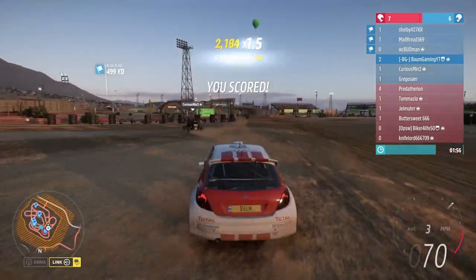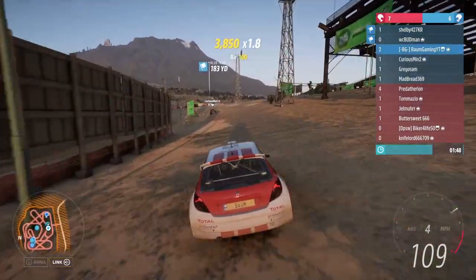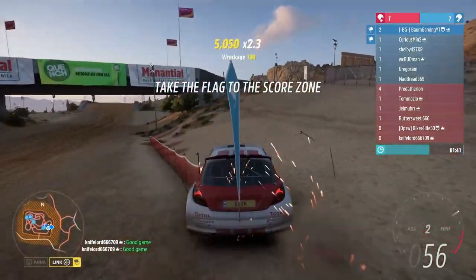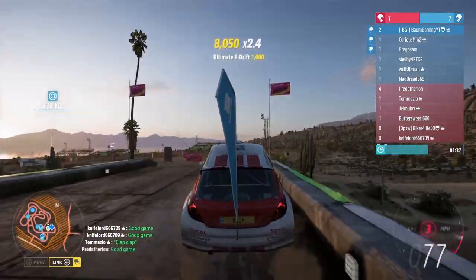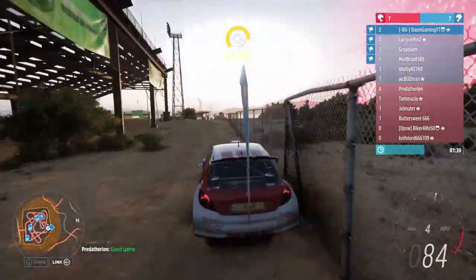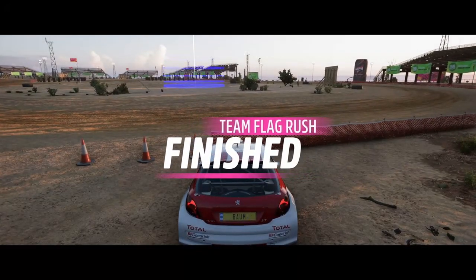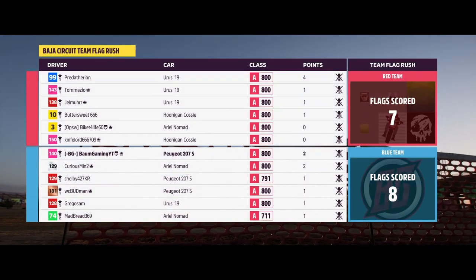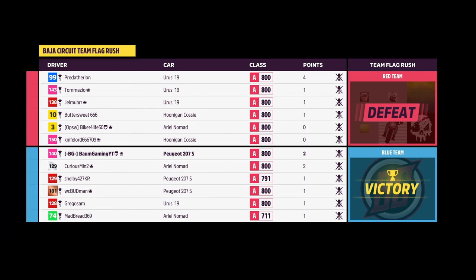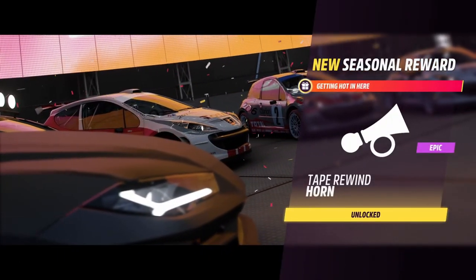We got six — they're scrambling. We need two more. One more to get a tie at least. We got one more. Going wide strategy here — now we win! Flag Rush eight to seven — crushed it. MVP over here with two flags. One third of our team had four flags. Blue team wins, and that gets us the Tape Rewind horn.